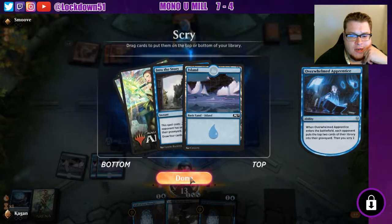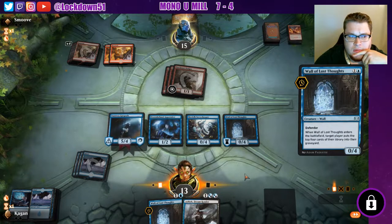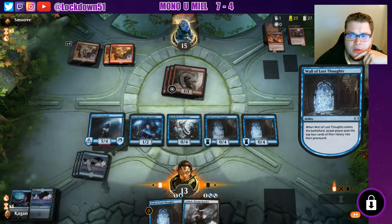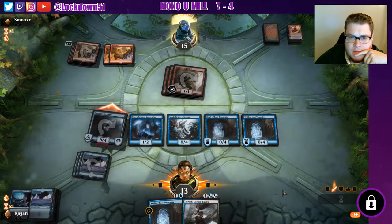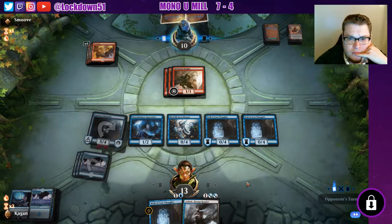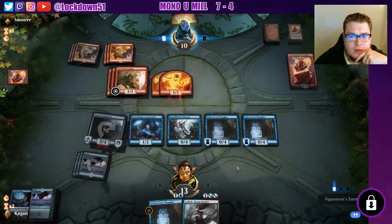I think this setup is fine, we'll grab another island, set up for Into the Story just in case. Probably play Ashiok next turn, or depending on what they play we'll just play another Wall of Lost Thoughts. Now we've got them stonewalled. 31 cards left in the library — actually about to go down to 27. I think this is a wrap because they're gonna go to 10. Yeah, this is all good.